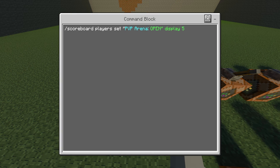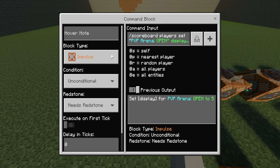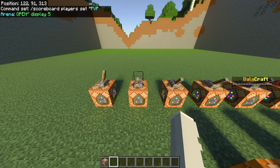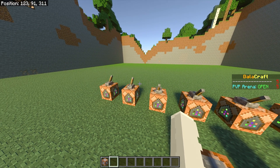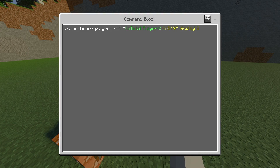All the command blocks follow the same pattern: slash scoreboard player set, whatever you put between the quotation marks is what goes on the board, then display and whatever number you want. Because I want everyone to know the PVP arena is open, I have it set to display five, meaning it will be near the top of the scoreboard. When I click it on, it's under the lines and on top because it's number five. And at the very bottom, display zero means it will be at the bottom of the scoreboard.